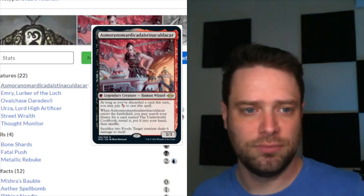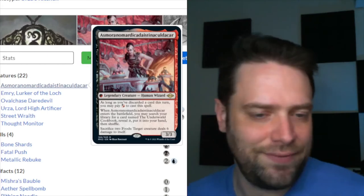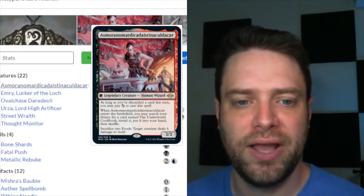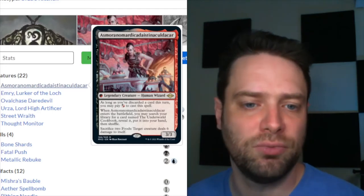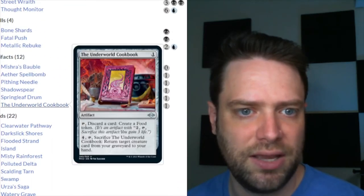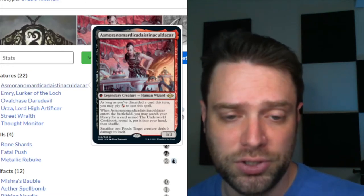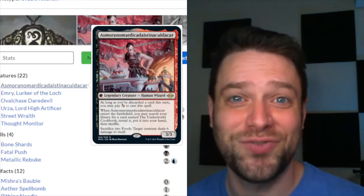So this busted creature — Asmoranomardicadaistinaculdacar — doesn't have a casting cost because they wanted to put more letters on her name. She's a red-black legendary creature human wizard, a 3/3. As long as you've discarded a card this turn, you may pay a hybrid black-red to cast a spell. When Asmo enters the battlefield, you may search your library for a card named Underworld Cookbook, reveal it, and put it in your hand. Sacrifice two foods: target creature deals six damage to itself — food poisoning.